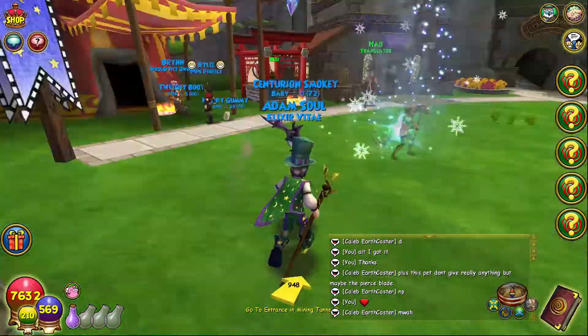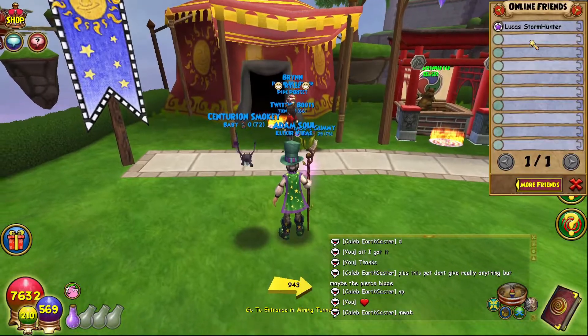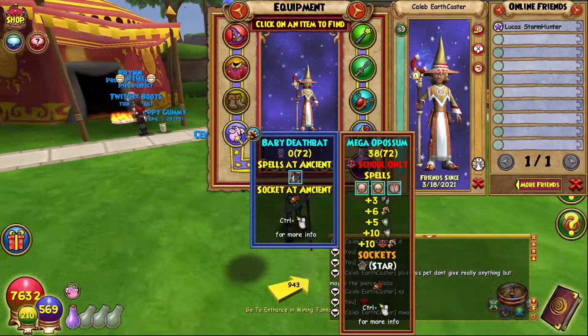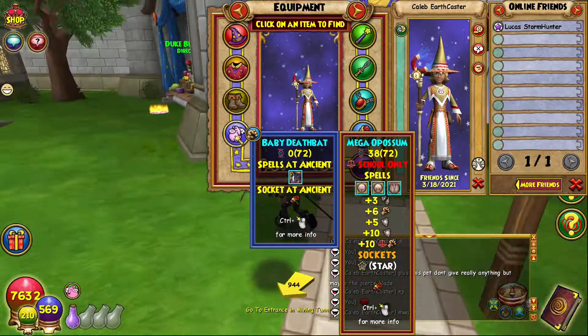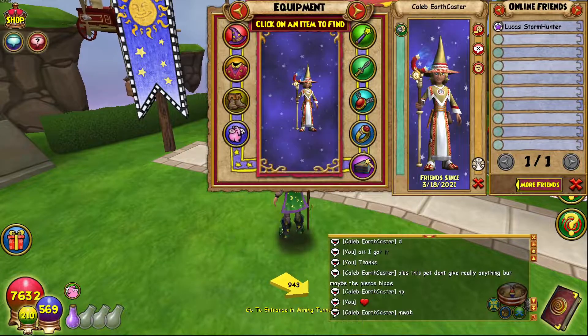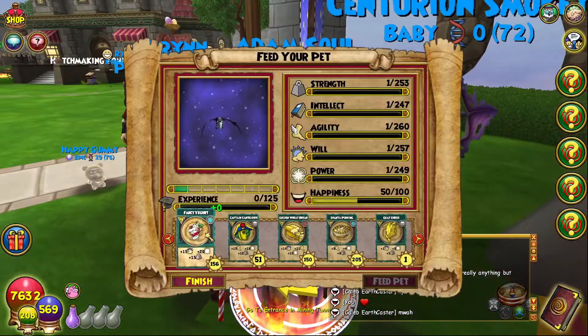Hey, what's going on everybody, it's me Compass, and today I'm going to be making a balance pet. What I'm going for — this is the pet, really really nice. I may socket Mighty on this, it's gonna be really really cool.